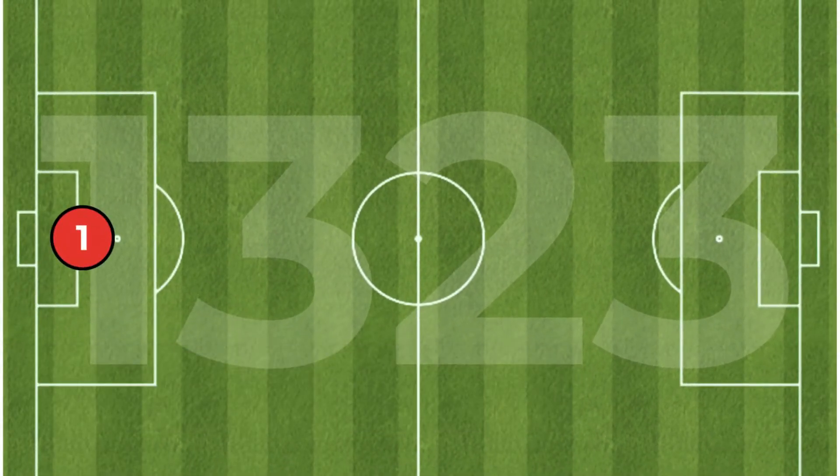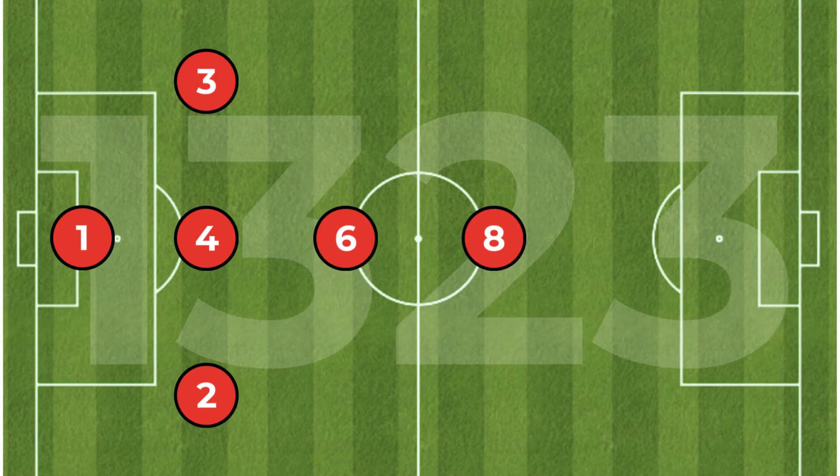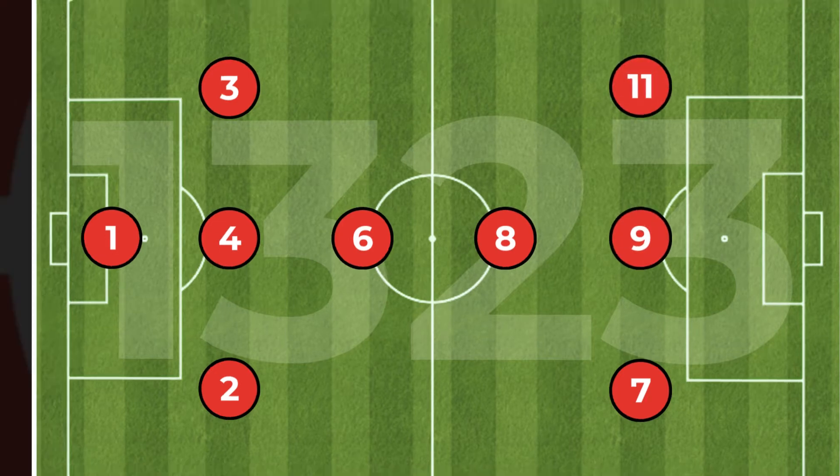The 1-3-2-3 consists of a goalkeeper, a right back, a center back, a left back, a holding midfield player, an attacking midfield player, a right forward, a center forward, and a left forward.